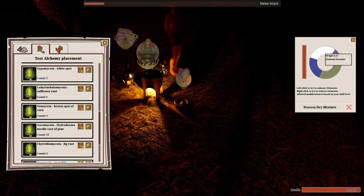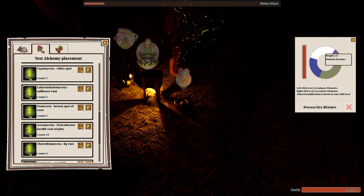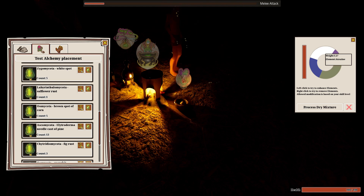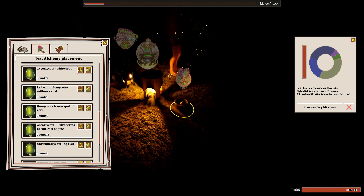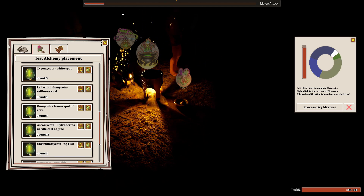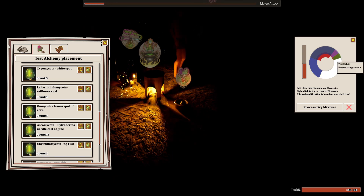My intention is that when you mouse over an element you've used plenty, it will show in the dropdown what effects this element results in that you have seen, and what elements it is compatible or incompatible with that you have seen. This will allow you to make more informed decisions — for example, putting together certain elements that you know will result in a third element that you're trying to get.